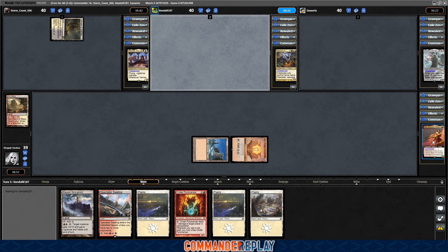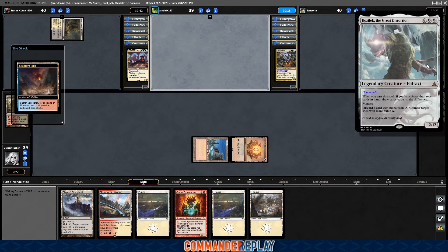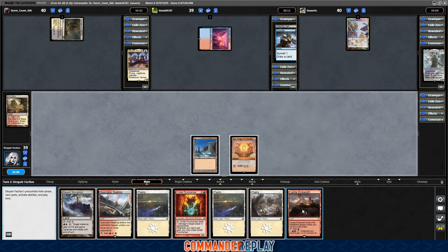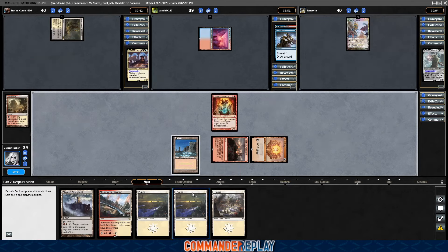What you do want to see for this particular deck is more mana dorks at the table. None of these are really mana dork-heavy kind of decks. Covert may have some of the colorless ones, we'll see. Another land. Wow, they just keep coming. Play the Castle, play Cinder Pyromancer. Non-lands have to show up here eventually.